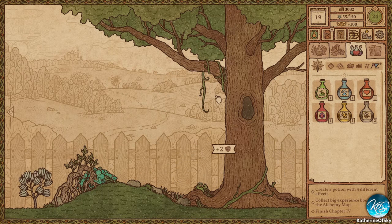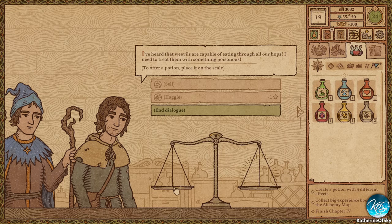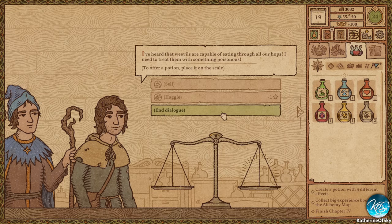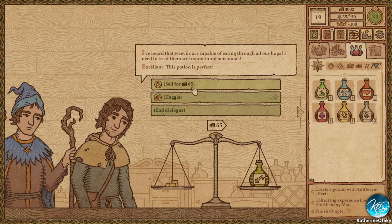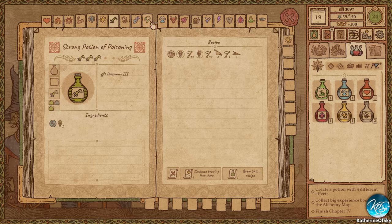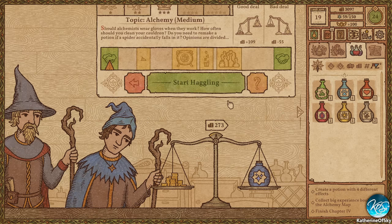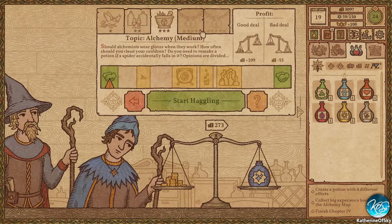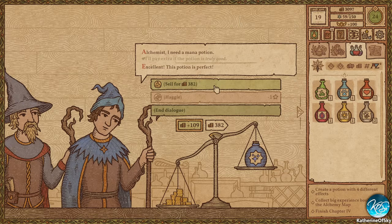Oh, we got some interesting stuff. I've heard that weevils are capable of eating through all our hops — I need to treat them with something poisonous. Alright, sure, I have poisony stuff. Here you go. We're just gonna sell it. I need a mana potion if it is truly good. Sure. Let's get our mana potion. There it is — it's perfect. Oh no — pressed the wrong key there for a second.